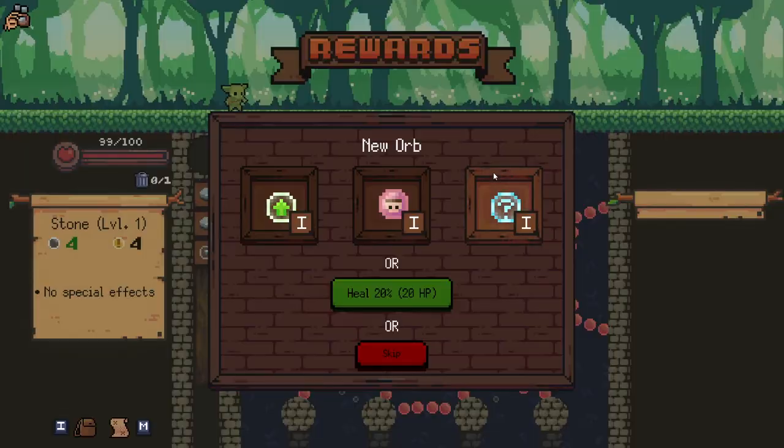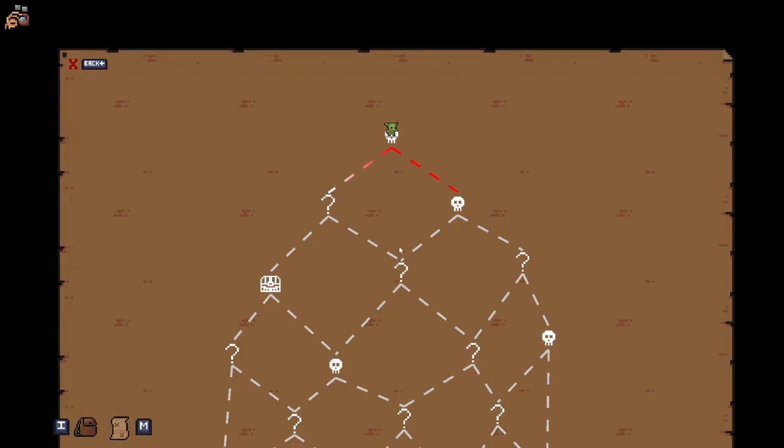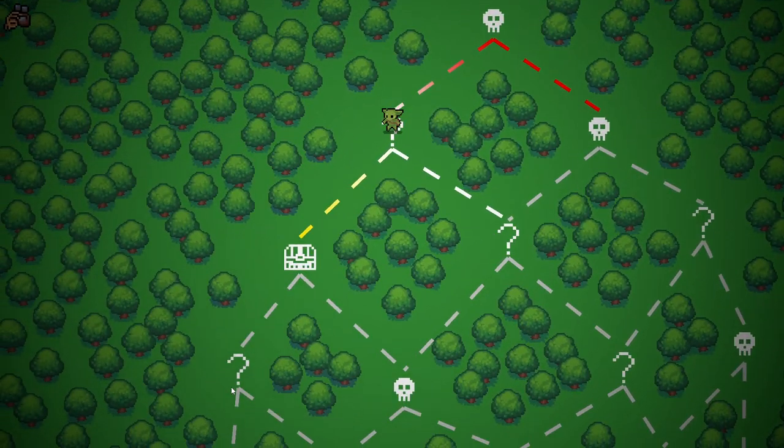That was a very good first run, only taking a single damage. Let's take a Swaltorb. Swaltorbs can be upgraded to become very, very good. And let's take a little look at our map. I think we definitely want to go left off the bat here — get a question mark, get a chest. That's kind of my vibe, kind of my idea of fun.